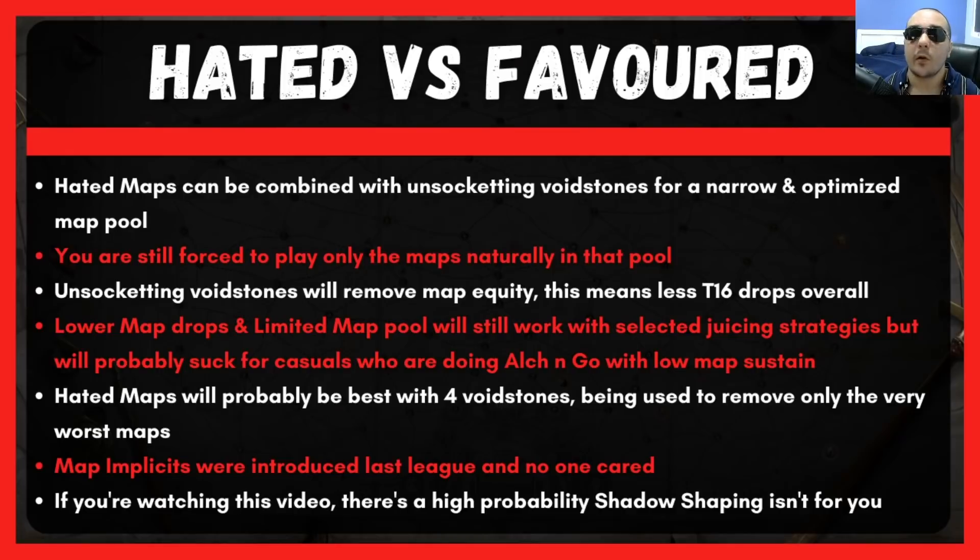There are a lot of problems with this, and we'll get into that shortly. The map implicits being introduced here came in last patch and had absolutely no impact on the metagame whatsoever. Getting one extra legion monolith is only going to be useful if you're doing legion strats, but this implicit is probably on a map that people don't want to run. There's no way to bulk buy maps with these implicits, and if not a lot of people are using Shadow Shaping, these maps with implicits won't exist in large enough quantities to matter.